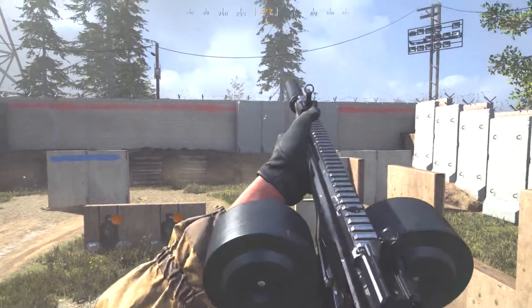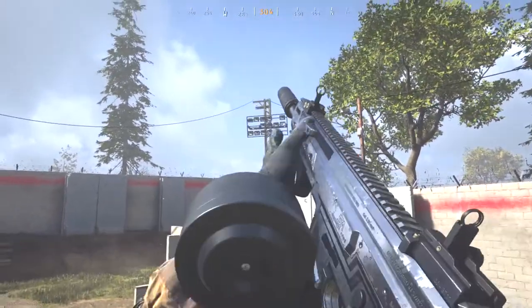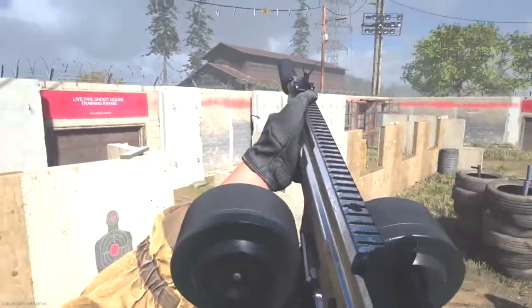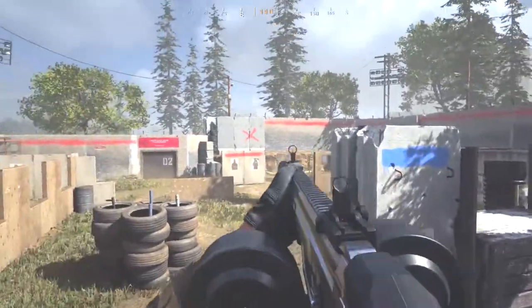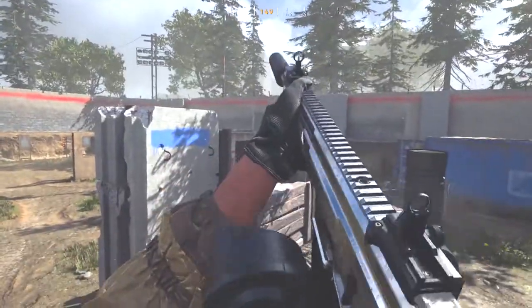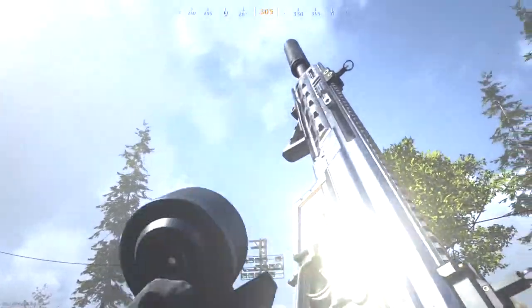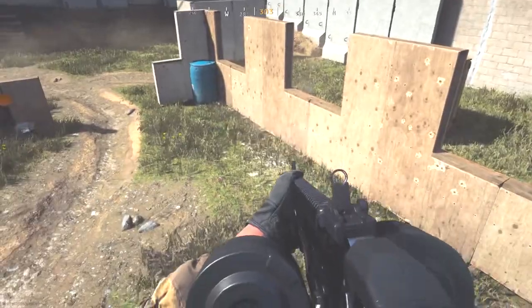The first gun we have is the Kilo. This is probably one of the best guns in the game — it is so accurate. It's probably equivalent to the ACR. It's really good and the camo kind of looks good on this gun. It just kind of looks more chrome than Platinum to me. But the Kilo, here it is. It's a pretty good gun.